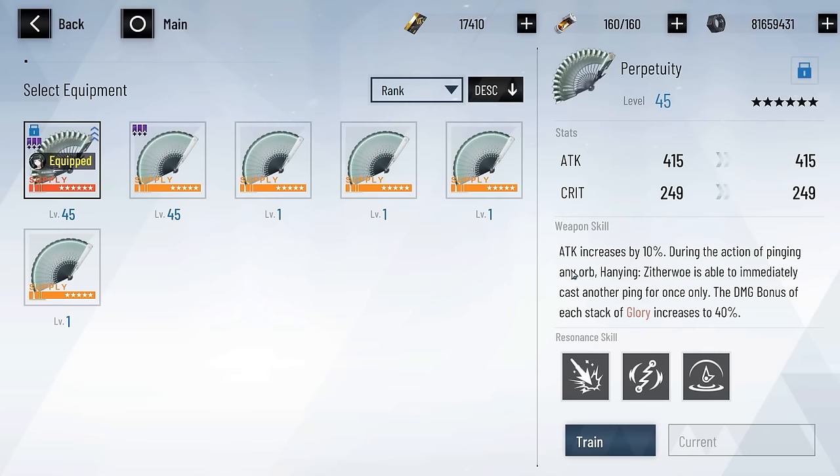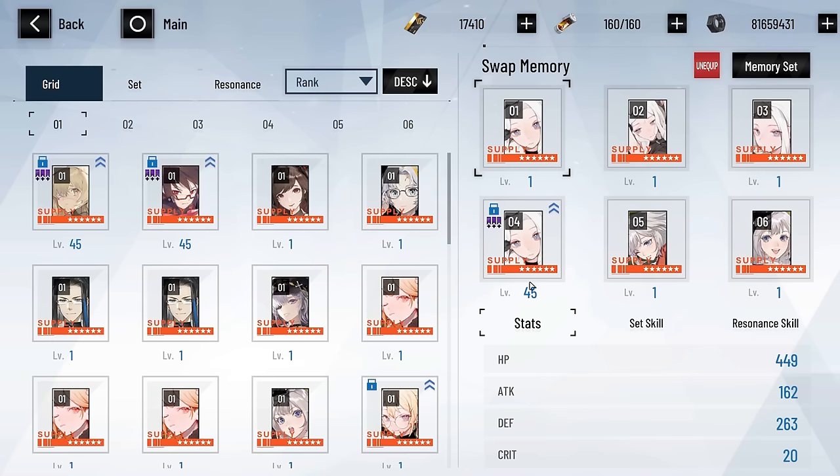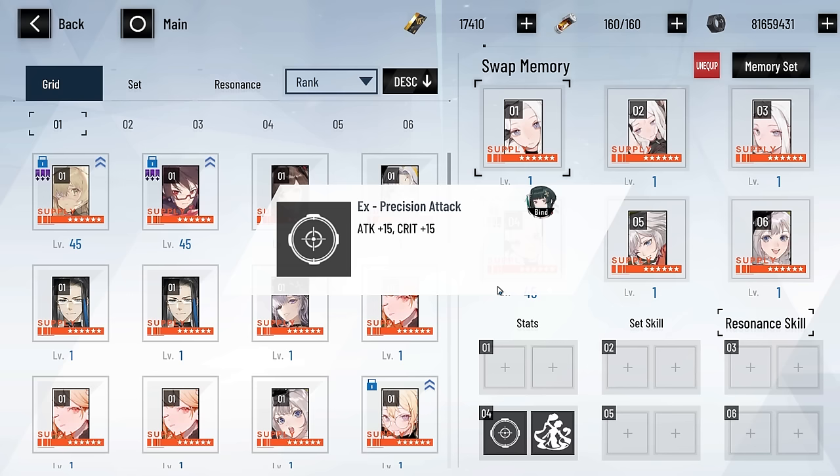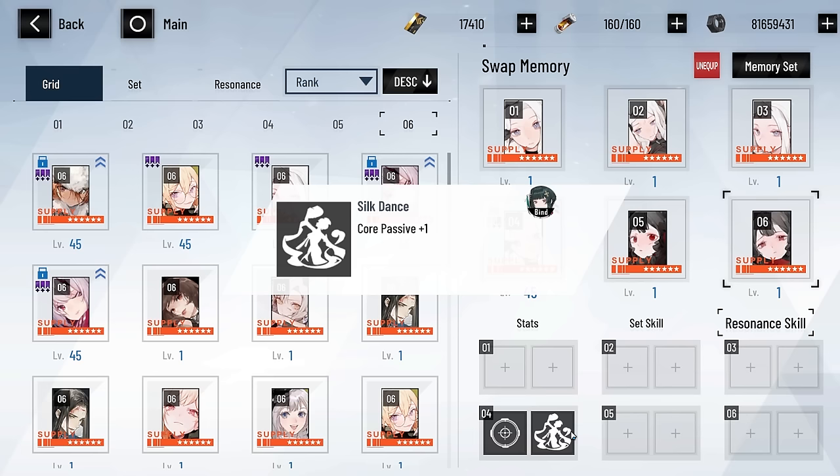As for Hanying's gear: her six-star weapon is completely optional — only get it if you want to play her actively on-field as a full DPS. It increases attack by 10%, allows chain orb pings once, and doubles the damage bonus per glory stack from 20% to 40%. For resonance, as usual for supports it's Glorious Spear and Superconducting Actual Ray; the third slot is up to you — deadline timing works if you want more orbs. For memory, also standard for support: Da Vinci with 2 Philip — attack plus 15 and crit plus 15 for the top resonance, and core passive plus one for the bottom. If Hanying is already SSS and you want her as a dedicated Kowloon team support, swap the two Philips for two Catherine to apply the physical debuff. Everything else in the resonance remains the same.